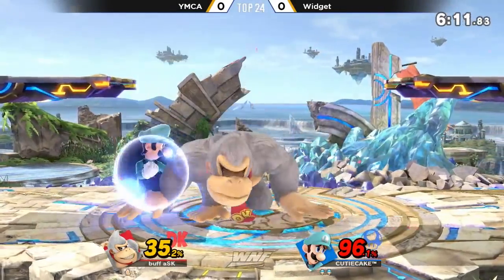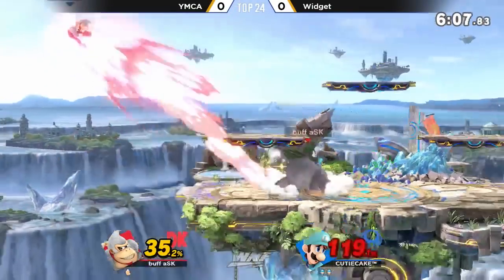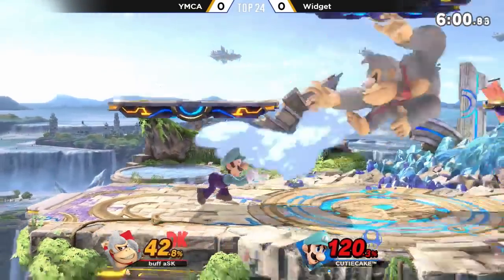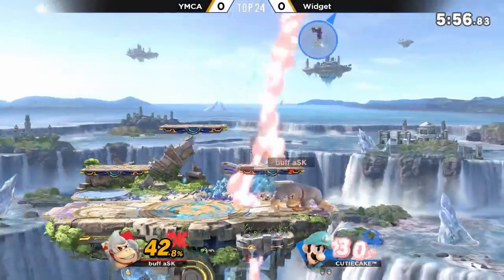Directional air dodge into up tilt — definitely an interesting up tilt. Looks a little different; I feel like it's better for comboing from Smash 4 as well. It looks like it. Luigi's up tilt in Smash 4 was a really weird move — it wasn't used that often, but now it definitely looks like it got that Mario treatment, where you can just combo it into each other.